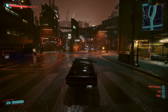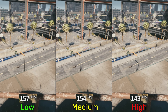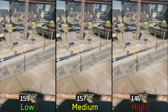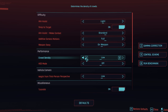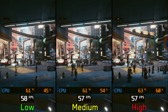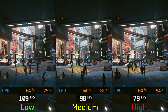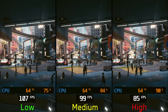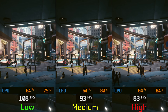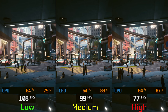Finally, let's talk about CPU performance. The cascade shadow range we discussed earlier affects the CPU, and we also have crowd density — when GPU bound, going from low to high costs almost nothing, but when CPU bound it can cost up to 21%. So I highly recommend dropping crowd density to medium or low, especially if you are having CPU performance issues or your CPU usage is high.